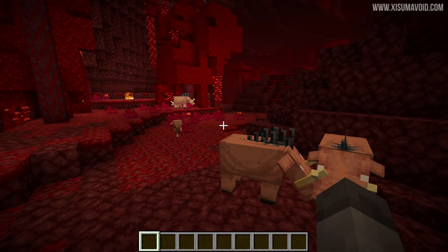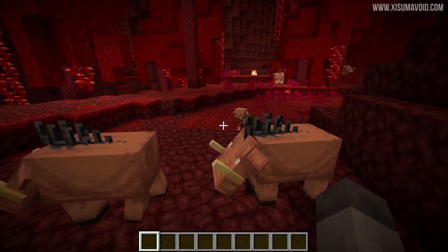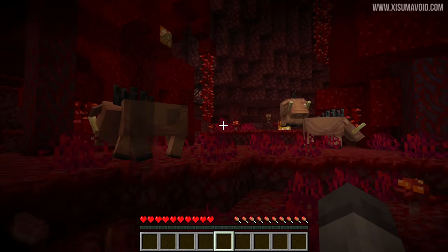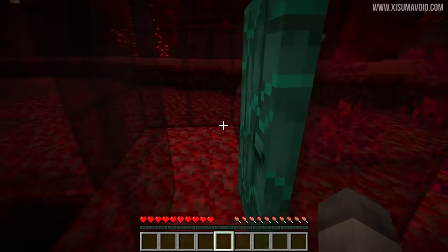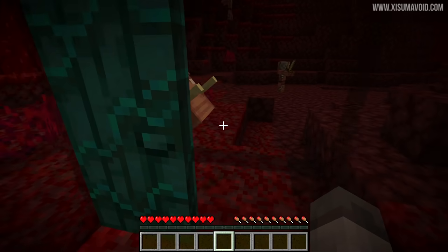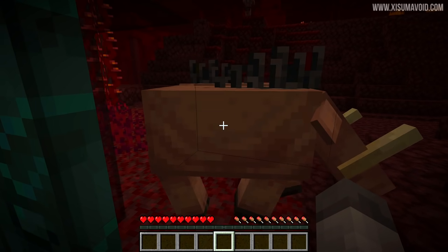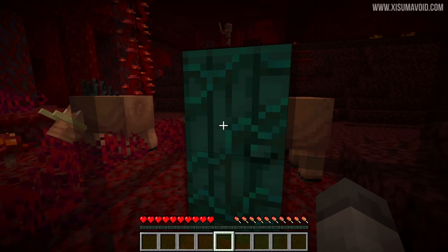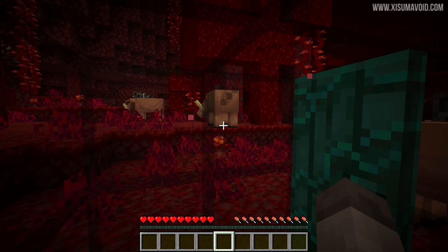With that out of the way, let's talk about the first of these two mobs: the hoglin. Its natural spawning environment is the crimson forest, which is also where the piglin spawns, so they spawn in the same environment together. They have an interesting aggressive behavior where they will only attack you if they have a direct line of sight. If you're standing behind glass they won't attack, and if you break that line of sight they become unaggressive again.